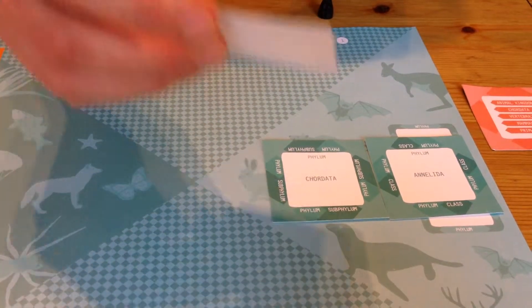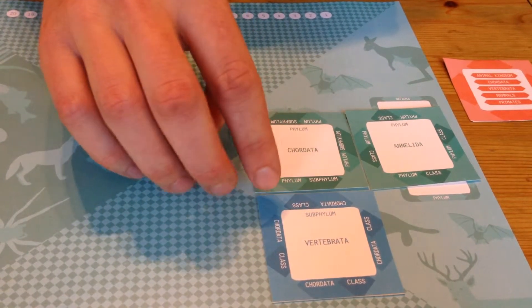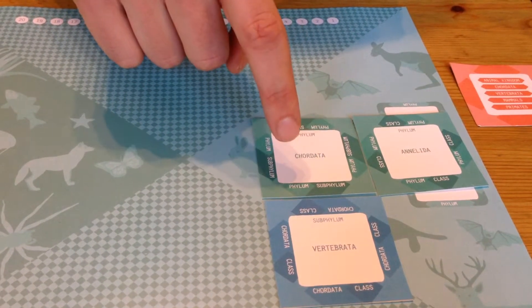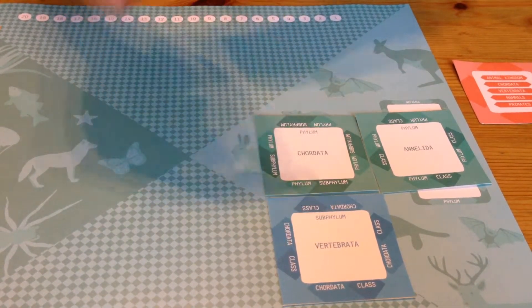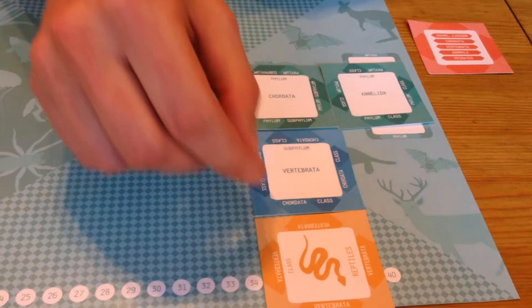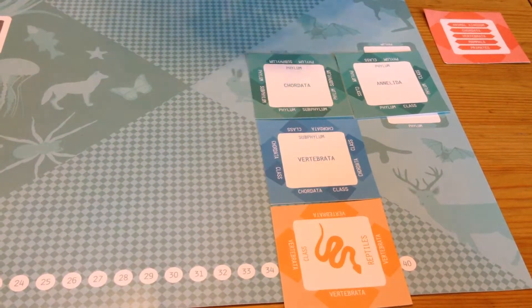The next card I could play — you can build in any direction, I could have placed this here or here, depending on the strategy as the game develops. You can see that the 'chordata' written here on the edge matches the 'chordata' written here in the center, and the 'subphylum' written on the edge here matches the 'subphylum' written here in the center.